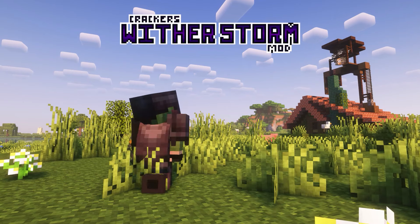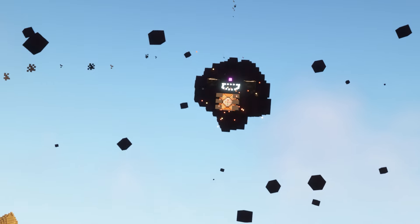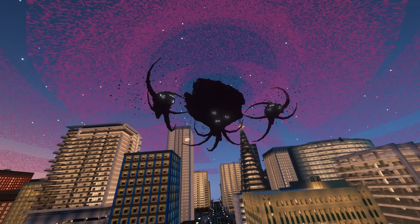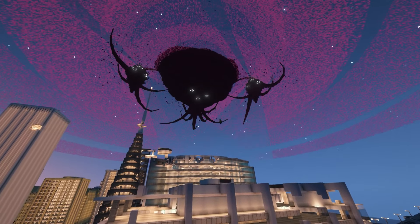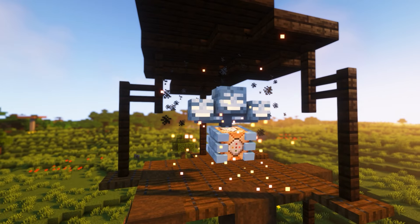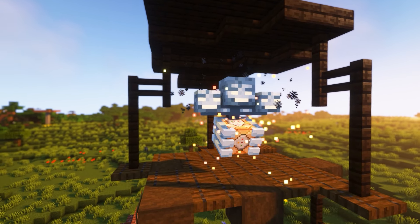Coming next is Cracker's Weatherstorm. This is perhaps the hardest boss to defeat in this entire list. This entity — I won't even call it a monster — expands and grows new heads and tentacles over time. It will also deform the world around you and swallow blocks and even villagers. So once this boss appears in your world, just run away, change your identity, your address, whatever. Just don't counter it — it won't end well for you.